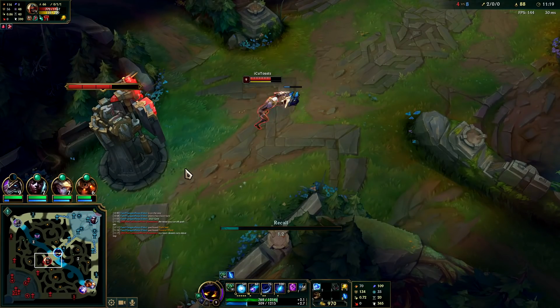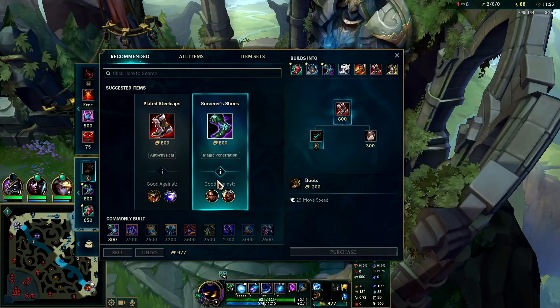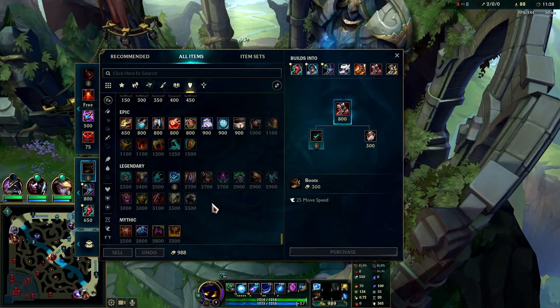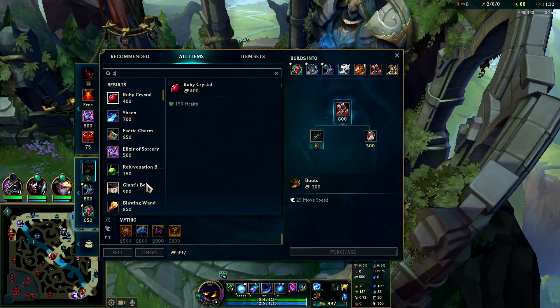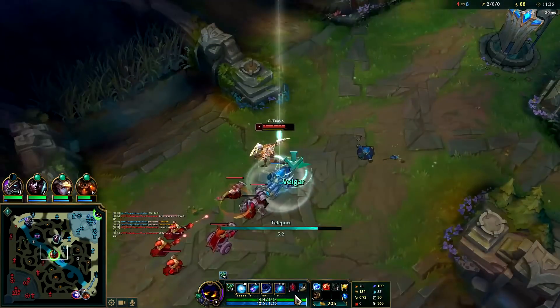My team doesn't care about top — Renekton feels bad. Turns out his team doesn't care about him either, guys. It's a sad day for Renekton players all around the world. I'll grab a Thema's Chains — this item is kind of broken; it's a tanky item as well.